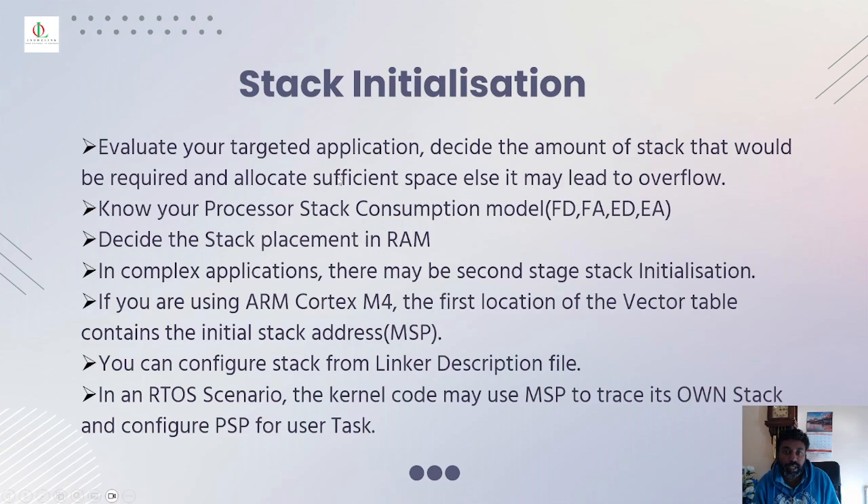To evaluate your target application, decide the amount of stack you want to allocate. We allocated 512 bytes — if you include more stack addresses than that, you may get a stack overflow issue. To avoid that you need external SRAM and you must know the process stack consumption model. According to your microcontroller you choose a model: full ascending, full descending, empty descending, or empty ascending. Cortex-M4 works in full-descending mode. Then decide the stack placement — internal RAM or external RAM.